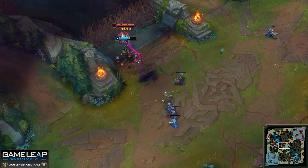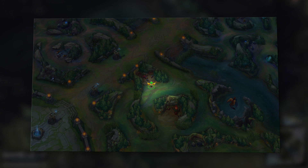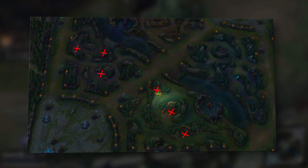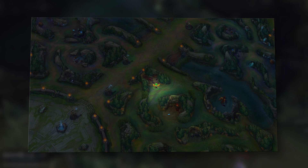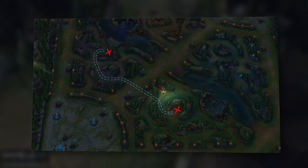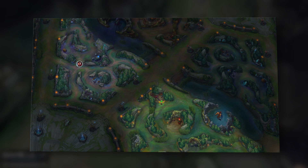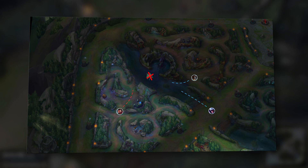The first thing you're going to want to do pertains to vision — specifically getting a deep ward on the enemy raptors at level one or two. This is a jungle tracking ward that lets you tell what camps the jungler has and has not done when they path over it. If they take the raptors you can track them for an extended period, and even if they just path over it, you can track the jungler by noting how much CS they had and where they started. This ward lets you determine what side of the map the enemy jungler will be on when scuttles spawn, so you know which scuttle to contest and whether you need to roam to help your jungler.